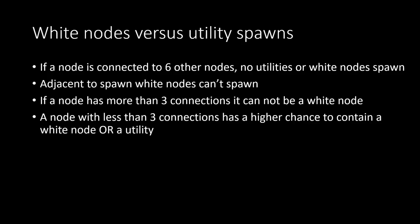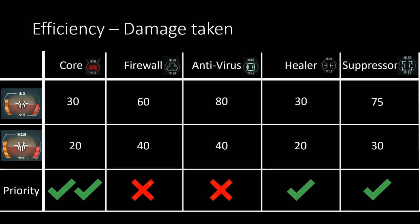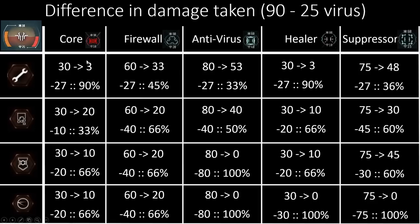A node with fewer than three connections has a higher chance of containing a white node or utility. So how do these utilities fare against defense systems? When we simulate a fight between the virus and defense systems, the virus takes a different amount of damage depending on the matchup. For example, if the firewall is taken on by the 90/25 virus, the virus will take about 60 damage — which is quite a lot when you only have 90 health.